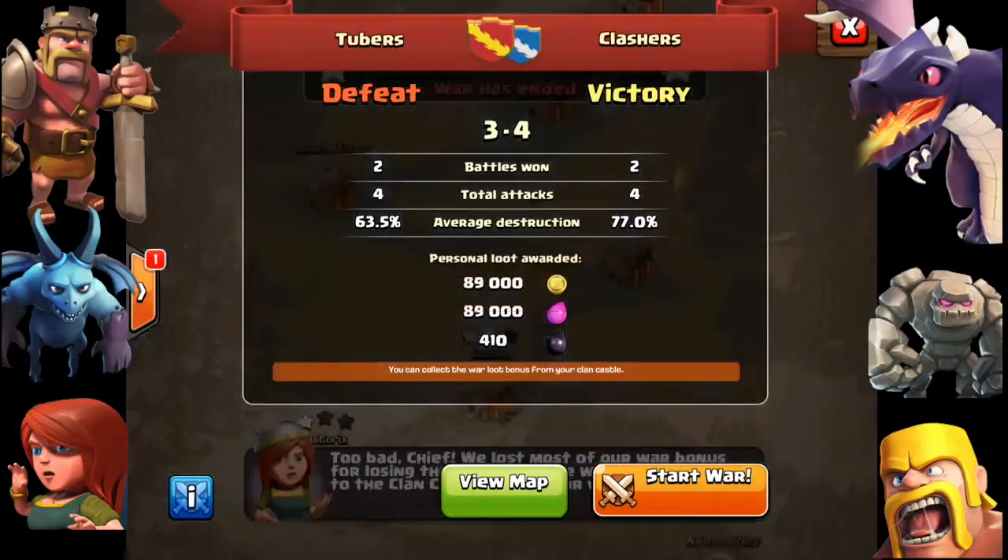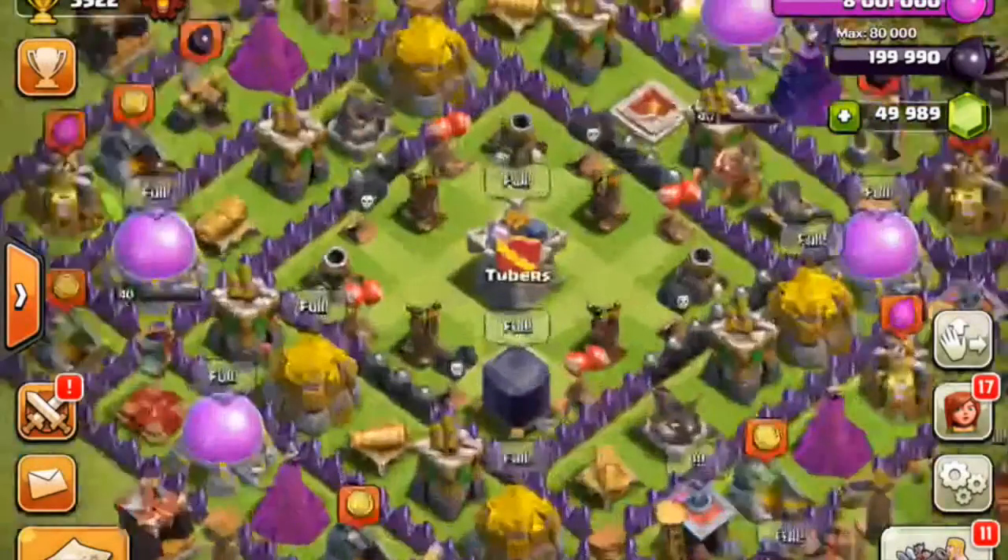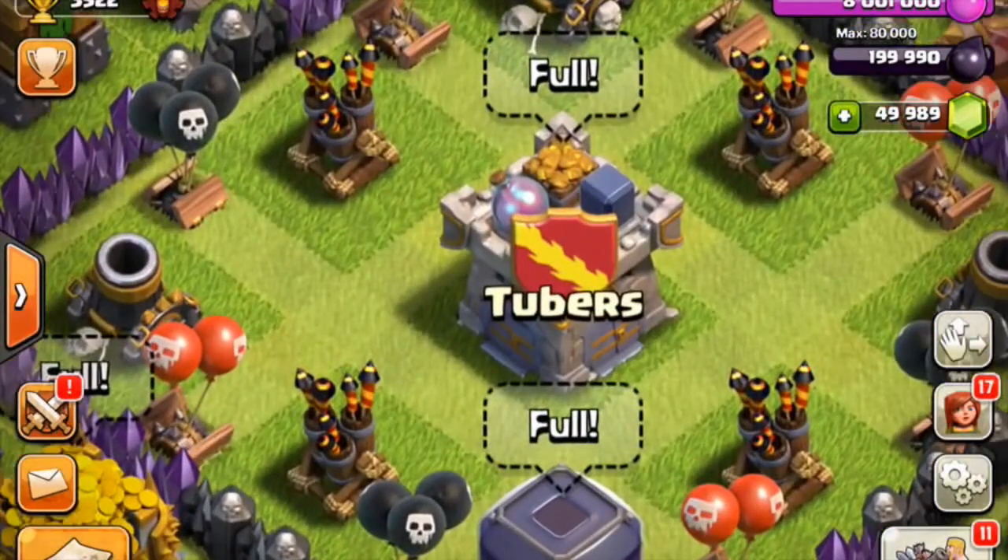When the clan war is over and the timer runs down, you'll see a results screen showing who won the clan war, how much destruction was dealt, and all the statistics. You can see the map and review the war log again, or start another clan war. All the clan war bonus loot you've accumulated will be stored in your clan castle — you can see small collectors and a gold mine right on top of it, acting like a bank.